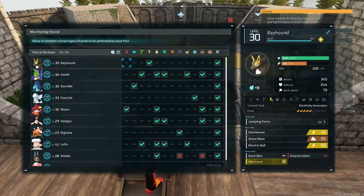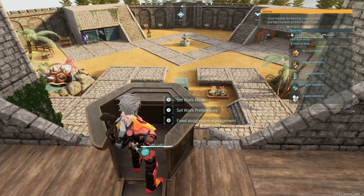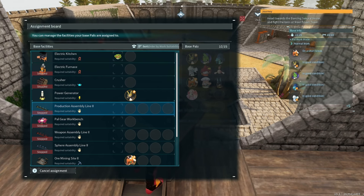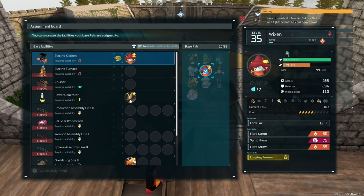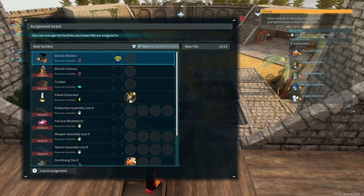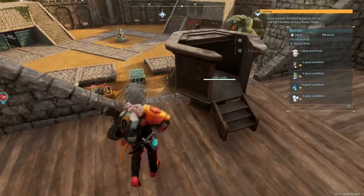We also got the set work preference feature a couple updates ago - that works the same, make sure your settings are good there. What's new is the fixed assignment management. You can look at all your base facilities and available pals, and assign specific pals to specific stations. For example, you can make sure your fire pal only focuses on the kitchen and leaves the furnace alone. You can also cancel any pre-selected assignments. You no longer have to pick up a pal and throw them at a station - just assign them directly from the monitoring stand.